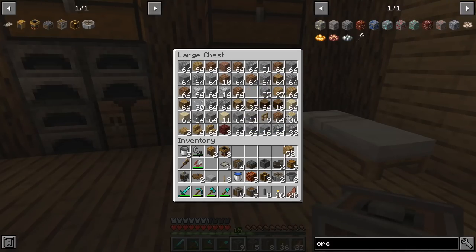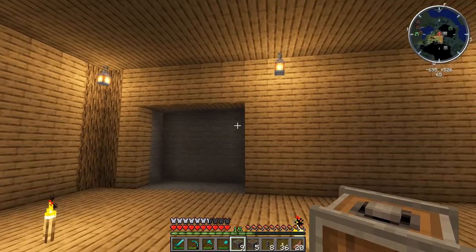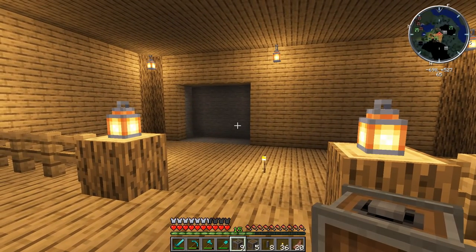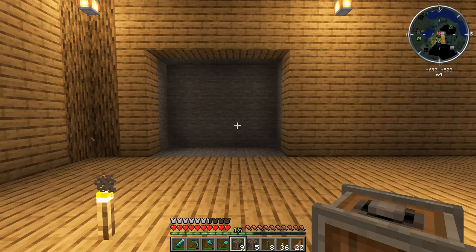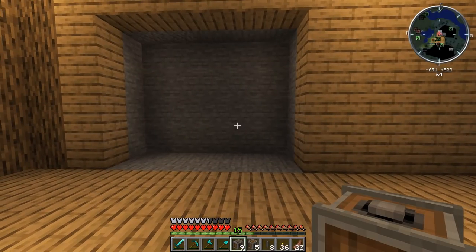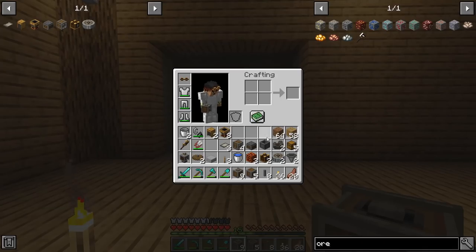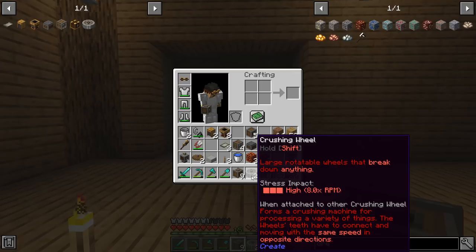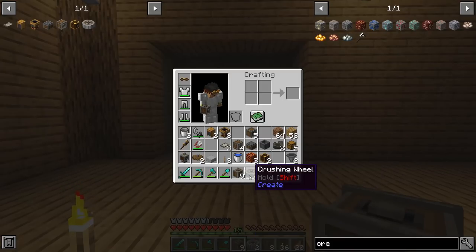I'm going to grab out some wood and some dirt to assist with navigating around this area. This area is totally new — I made it specifically for setting this up because it is relatively long. It's a pretty large setup but basically the most compact one I was able to come up with. I designed this myself last night and it took about two hours to get it all working in a relatively compact manner. We are going to start setting this up by getting the crushing wheels going, and the crushing wheels are really the most important part. If you hold shift you can see the stress impact is very high — it's eight times the RPM they're running at.